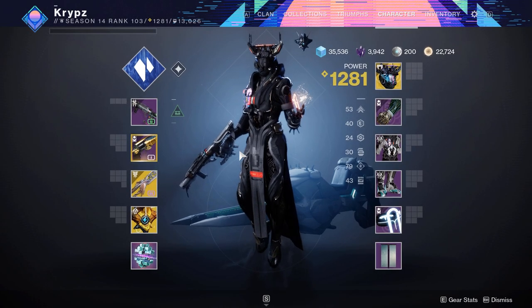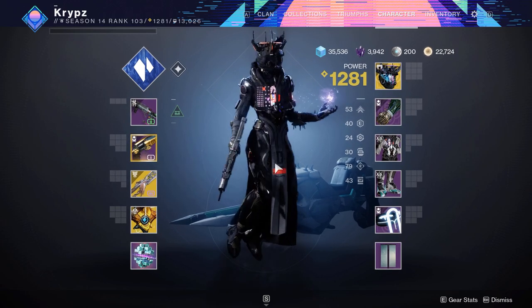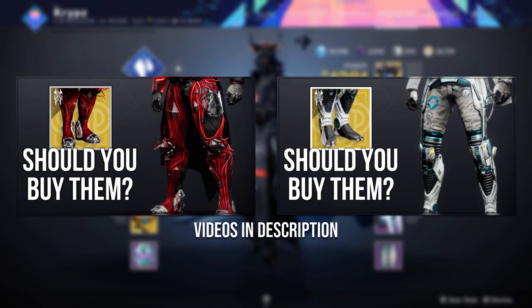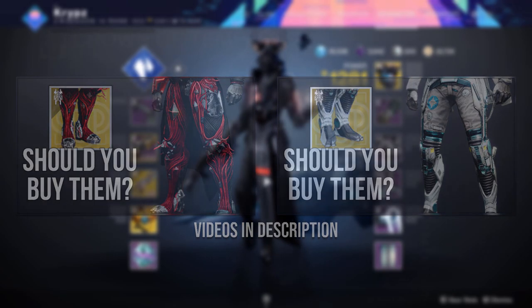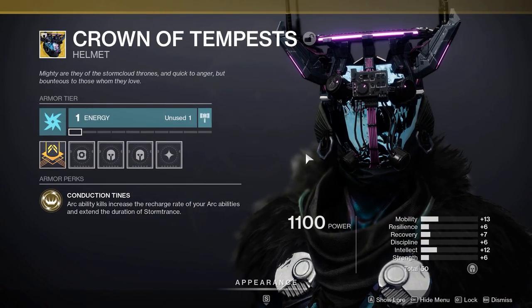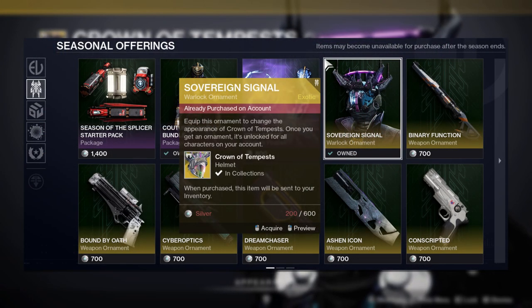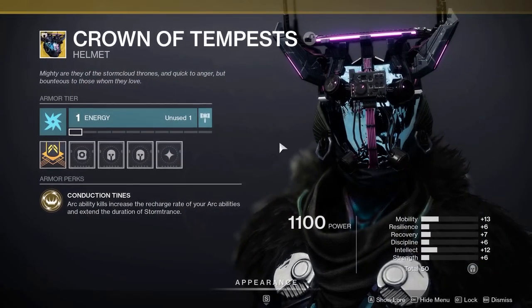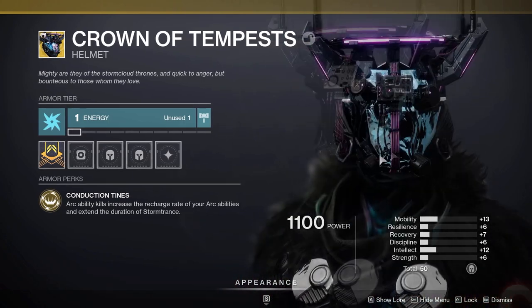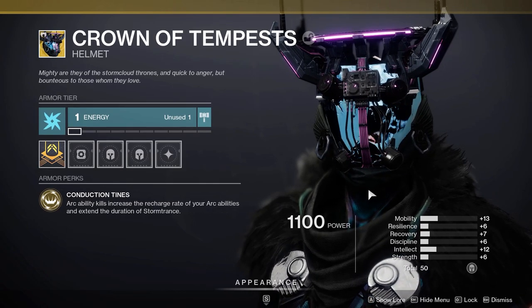Hey guys, what's up, it's Crips and welcome to another Destiny 2 fashion video. Today I'll be showing you the final exotic ornament from this season. I've already made a video on the new Stompies and the new Phoenix Cradle ornament for the Titan, so I recommend you go check them out if you haven't already. But today we will be going over the new Crown of Tempest ornament for the Warlock. If you find this video useful please drop a like and consider subscribing, and without further ado let's get straight into this.